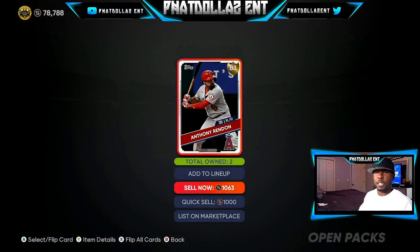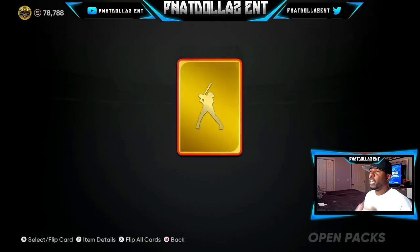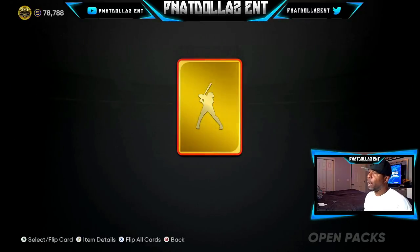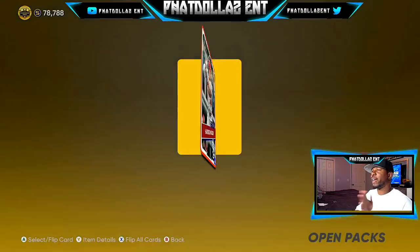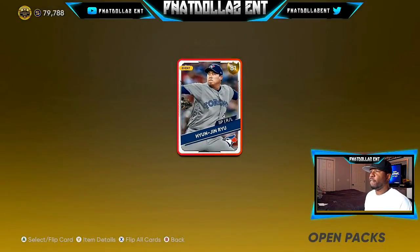Anthony Rendon — that's another positive, another hold. If he lights back up, he can be a good investment. Trevor Story has a chance to go diamond — he's a good one. Sell now at 3,300; on the market probably 4,000. Every single card I've flipped over minus two has been a profit. You're putting 1,000 in and you can only do this for the next couple hours. If you get a card that's just okay, quick sell it for 1,000 — take your guaranteed stubs right back. You didn't lose anything, you just broke even.